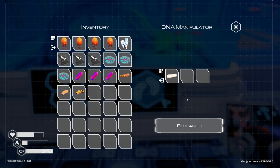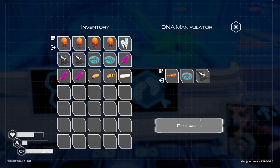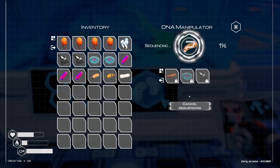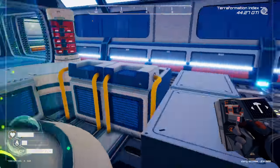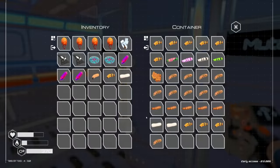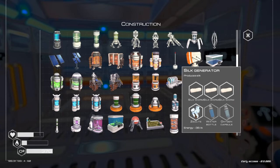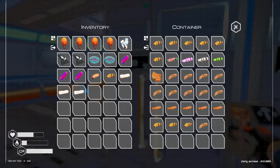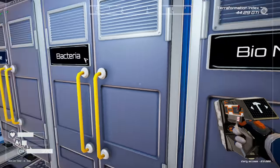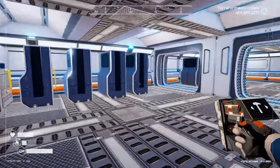Oh my gosh, finally - yes! We got a silkworm! So now what we can do is go ahead and do the rare larvae and kind of see what we get out of these guys, because we've gotten a few of them but haven't done anything crazy. I'm going to let those go and then grab the other two of those guys. We need water and oxygen - easy enough.